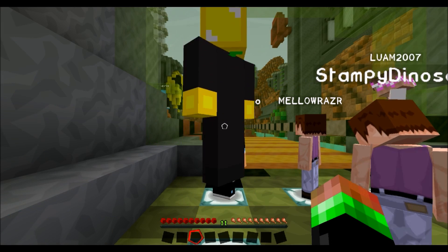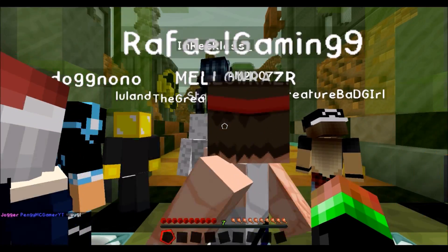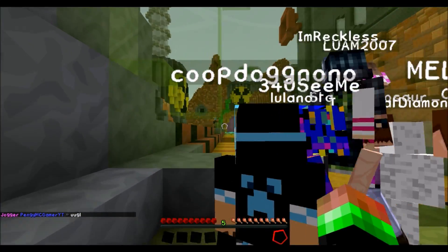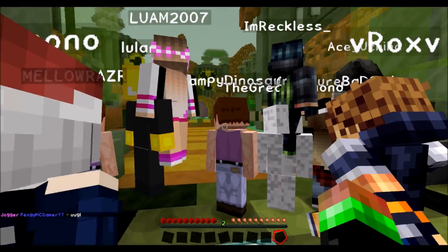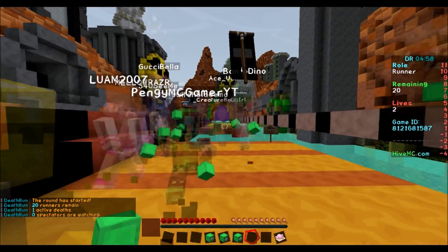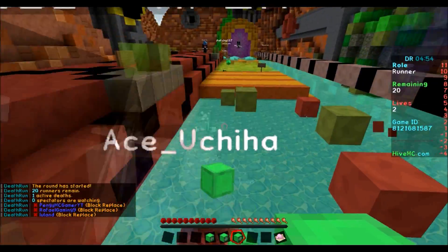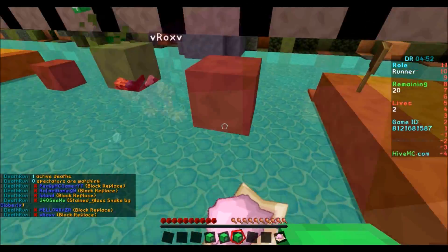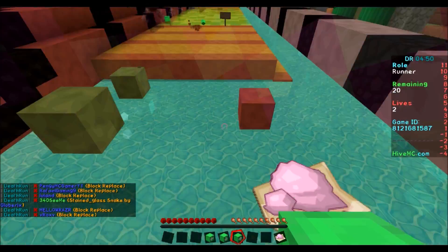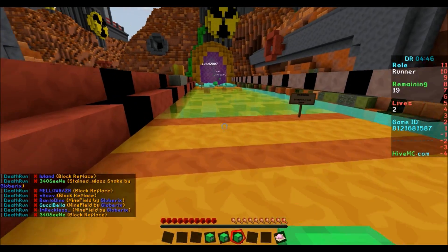Alrighty, here we go. Oh, this is the Toxic Factory. Oh boy, this is certainly gonna be interesting. Oh, there's a berry blocker. Here we go, let's survive the death run! Do you think I'm gonna jump on that? No, not yet. Wow, there's a lot of people here. The red spots — you don't want to stand on them when the trap is active.